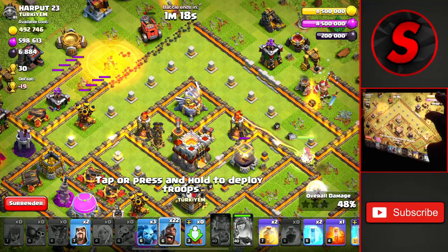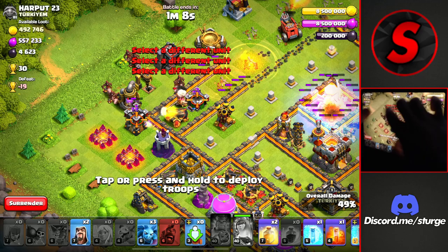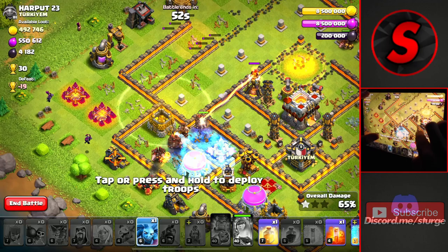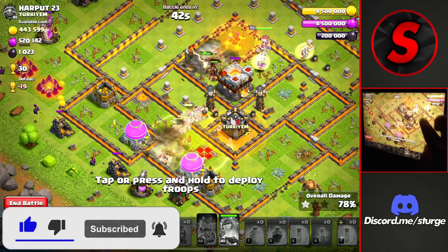We have the flame flinger going against the eagle now. We'll do a couple of shots and then head in with our main hog push into the base. I'm going to have to drop a freeze on top of that eagle just to allow our hogs to get through this portion of the base. As we head over through this wizard tower we'll drop a rage or heal spell — one eagle shot came down onto our stuff, so we'll freeze those X-Bows and get some cleanup going before we run out of time.